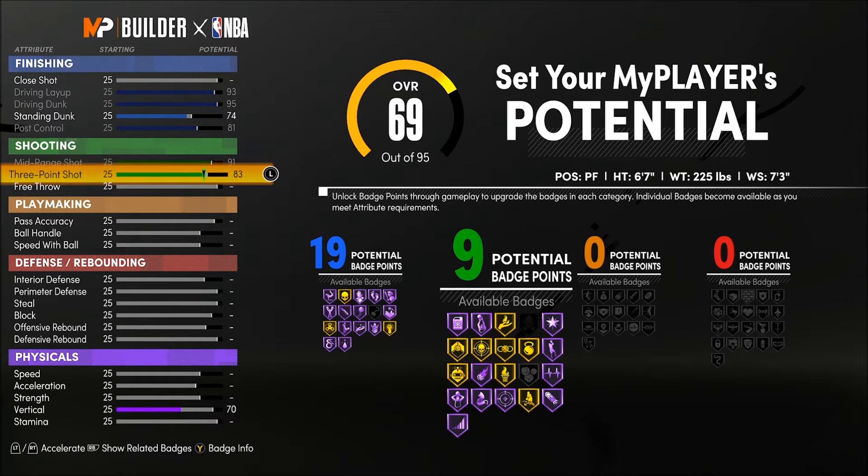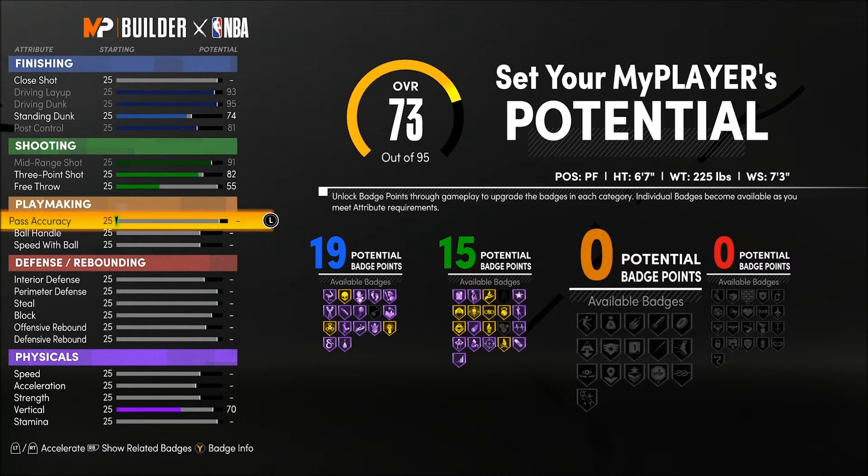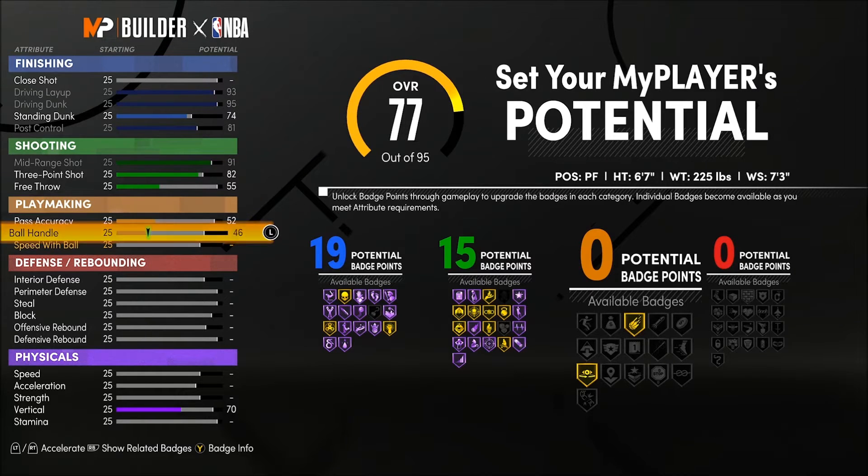Your mid-range you're going to max out to a 91, then get your three ball to an 82 and your free throw to a 55. You can't go over a three-point shot of 82 or it changes the name. This gives you 15 shooting badges — difficult shots, dead eye, volume shooter — to knock down mid-range pull-ups all day, and with an 82 three ball you'll hit from three no problem.